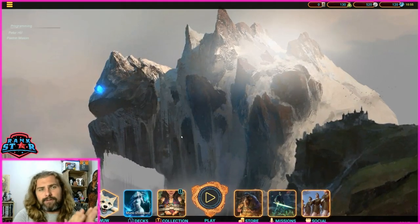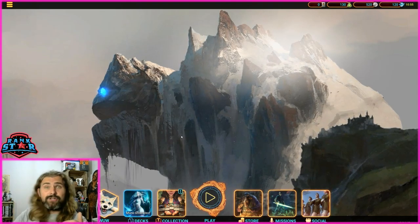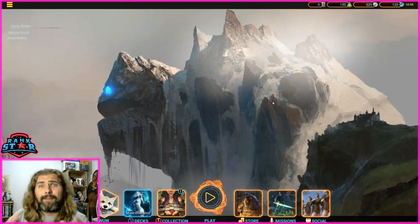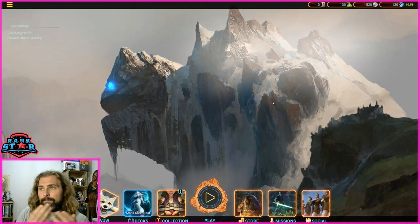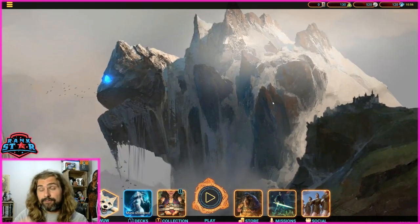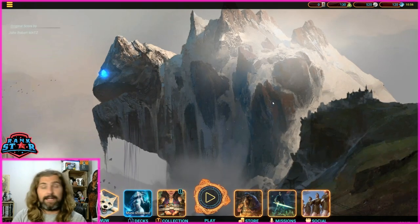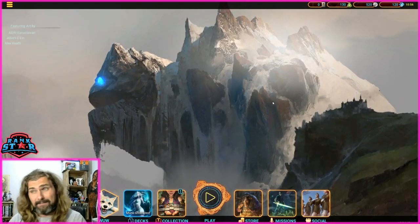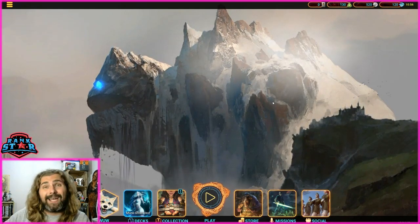Hope you like the new format — budget version plus more expensive version. Apologies if you sat through all of it just for the optimized version. Any changes you recommend, let me know in the comments. Mythguard Hub is coming very soon — it's like the Gwent equivalent website where you can upload and share decks. When it's live these decks will be in the description. For now, the Discord in the description is where I post both decks so you can import them into the game.